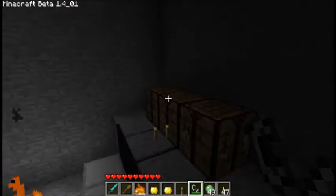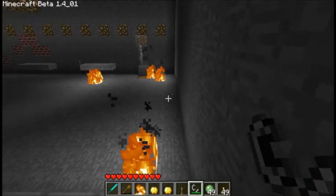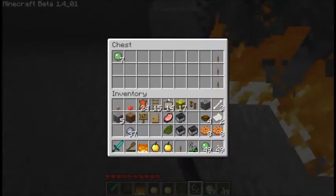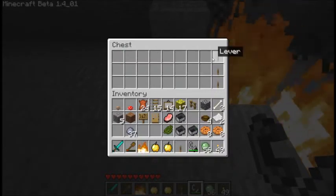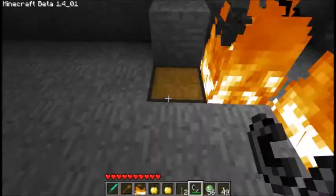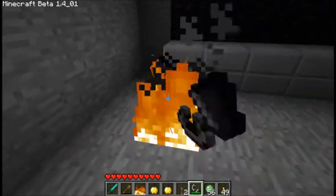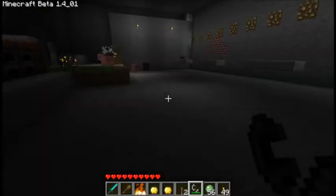So I don't think there's... oh, there was a chest in here. Over here, with seven slime balls and a lever. And I guess that was the only hidden thing.